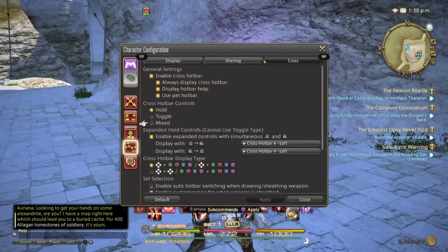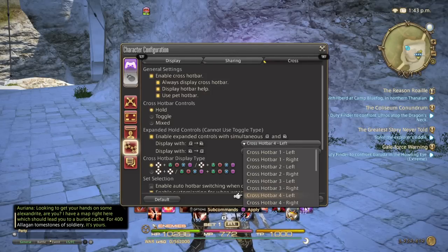Step two: go to the Cross tab and go down halfway to Expanded Hold Controls. Check the box that says 'Enable Expanded Controls with Simultaneous L2 and R2.' This is where your new buttons are going to come from. Now it says 'Display with L2 and R2' and 'Display with R2 L2' — the reason it says that is you can actually have 16 different buttons, because you can press two different sequences: left trigger then right trigger, or right trigger then left trigger.